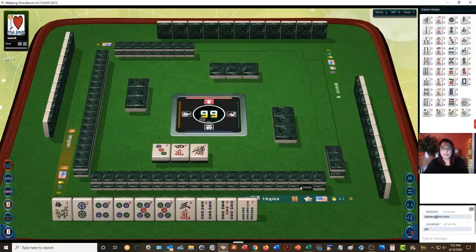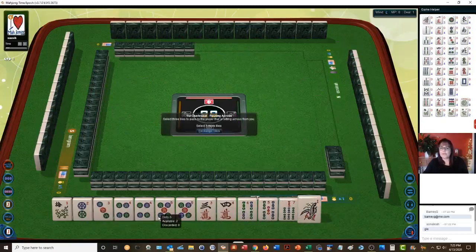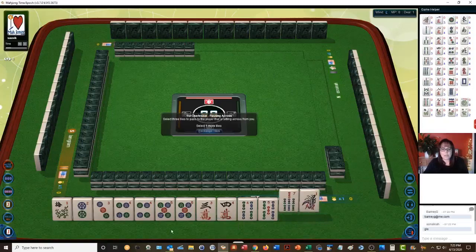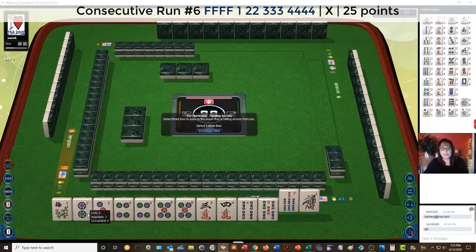There's a three and a four. So we have two, three, four, five, three, four, four, five, seven, and one. We need to make a choice. There is a hand with no gaps with the tiles that we have — fifth hand down: flowers, single pair, pung, kong, kong.